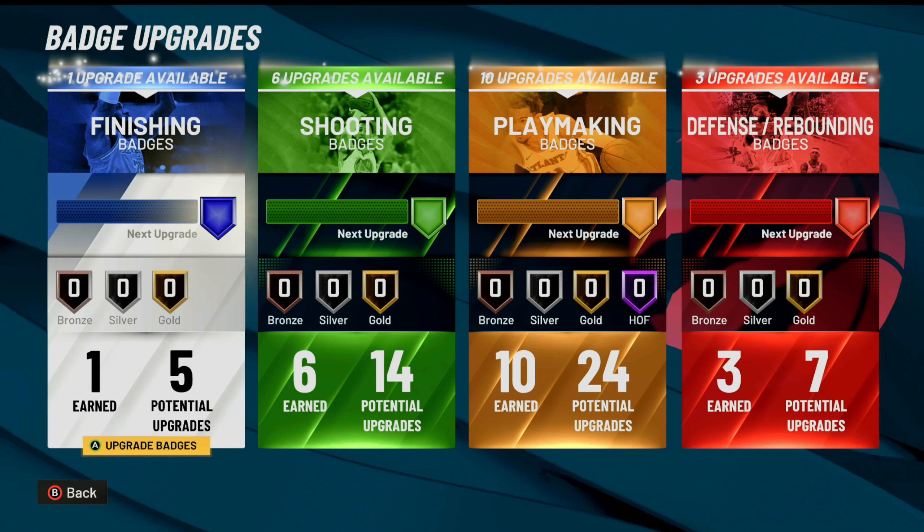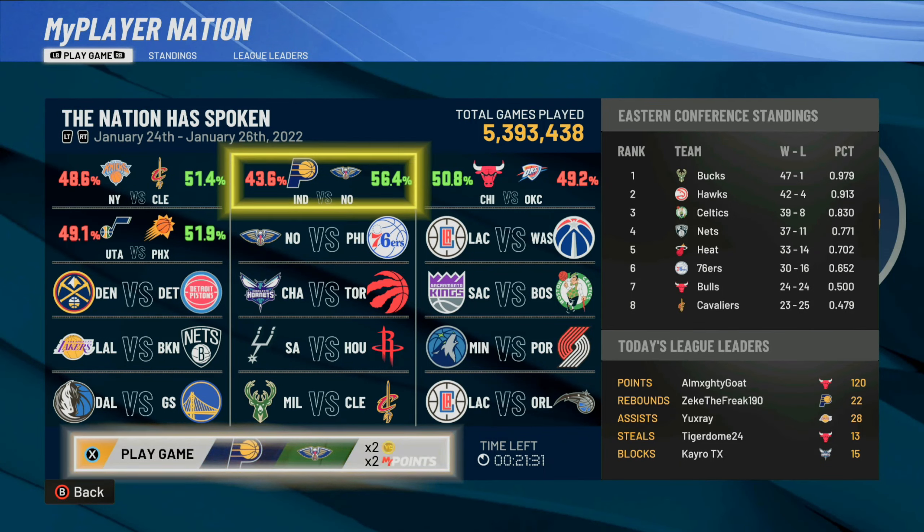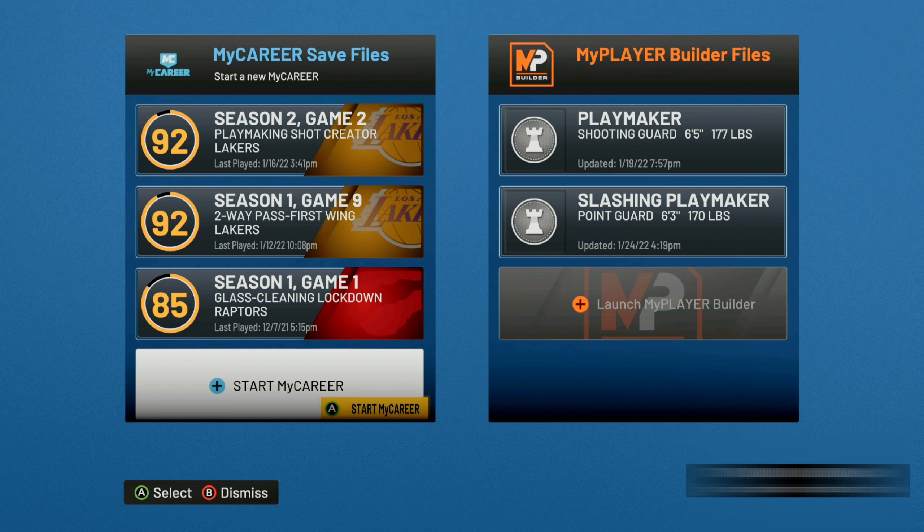Whenever you're doing this glitch, make sure you go to the MyPlayer Nation tab and see what games are available for that day. This is very important because these change every single day. In order for this glitch to work, we're basically gonna combine two glitches together — we're gonna use the rebirth plus this MyPlayer Nation glitch and it's gonna make grinding a new player extremely fast.